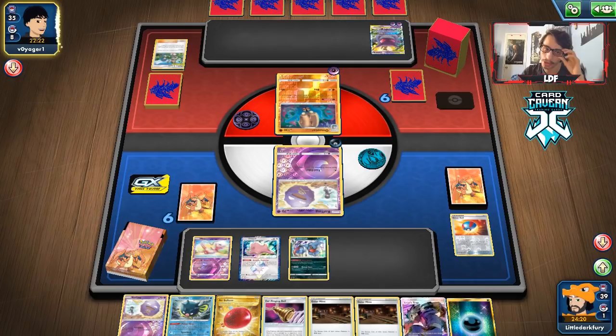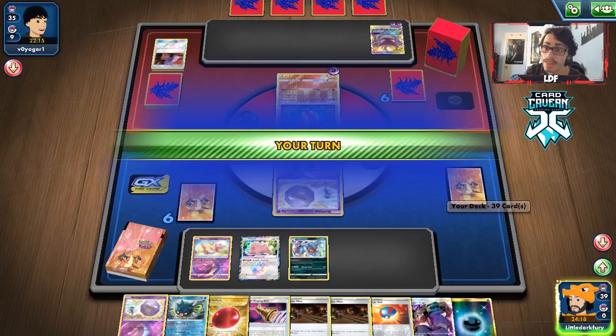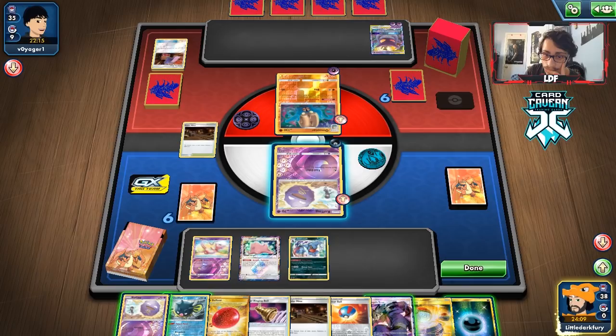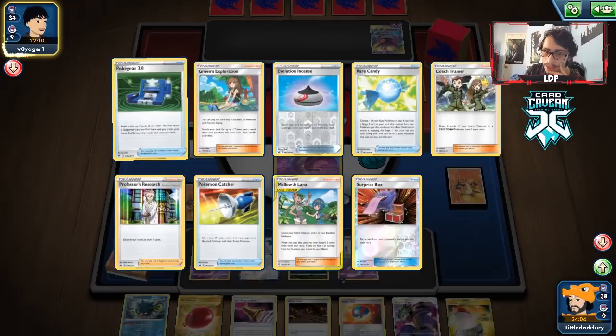If only we'd put Galarian Mine down — that would have been perfect, preventing the retreat. Oh — Surprise Box! That puts something back in my hand — I can get a Wheezing in play, a free Great Ball, and they pass. We'll put Galarian Mine in play, bench the Koffing, and pass. We're going to save Koga's Trap for later.